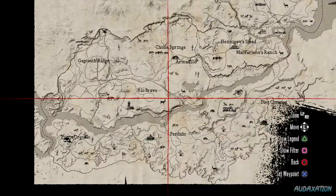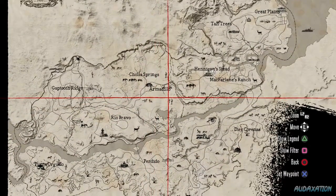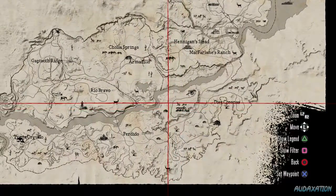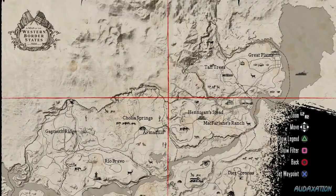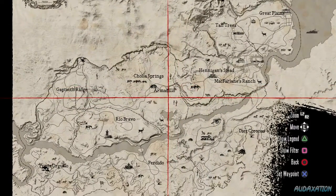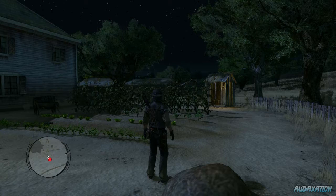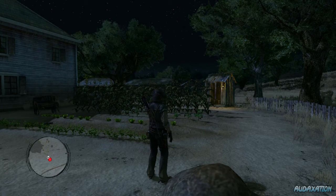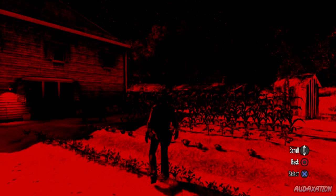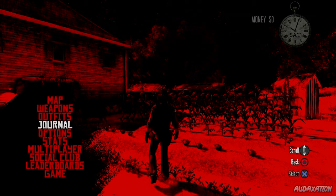We went somewhere but it doesn't show on the map anymore. Either way, we went somewhere, got shot by Billy, and now we're here. In the previous episode we had to kill — well, I guess you can do this — let me take a look at these side quests and different things you can do.